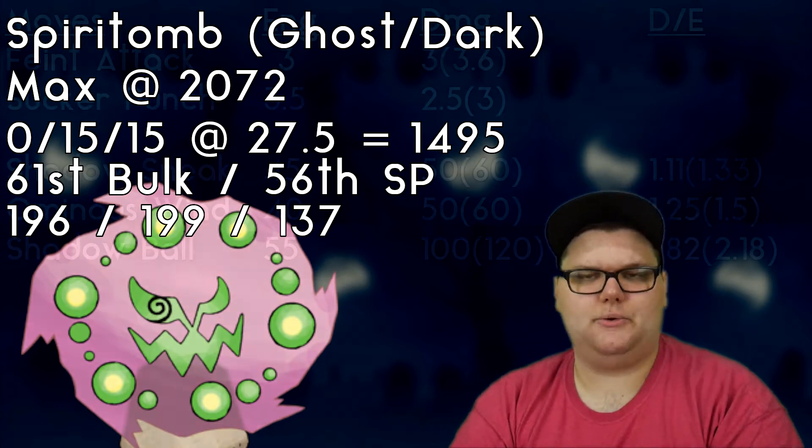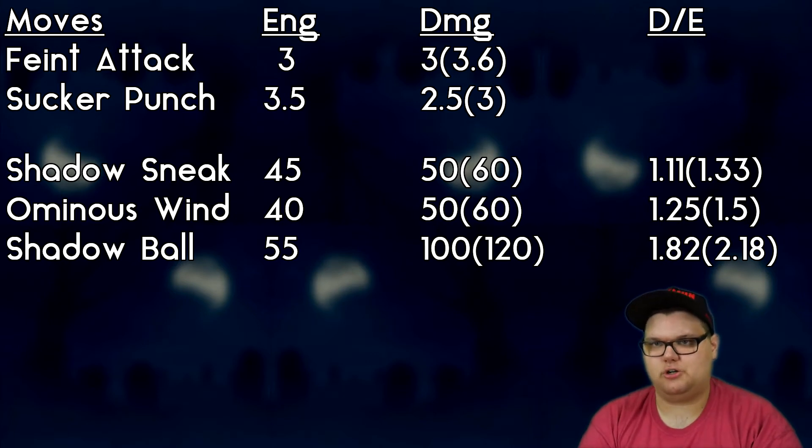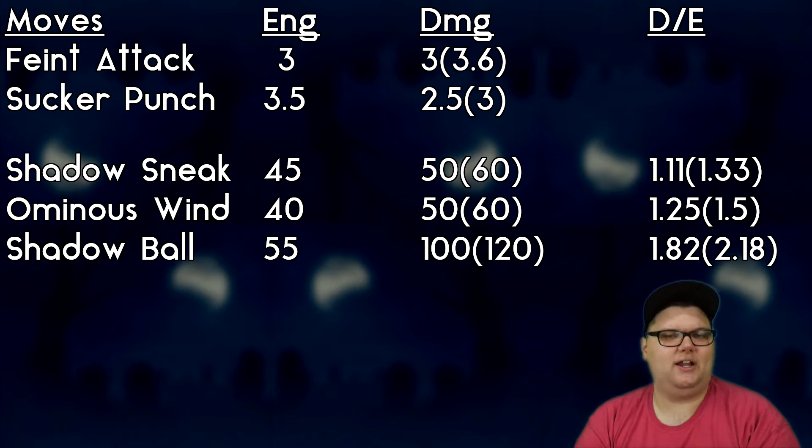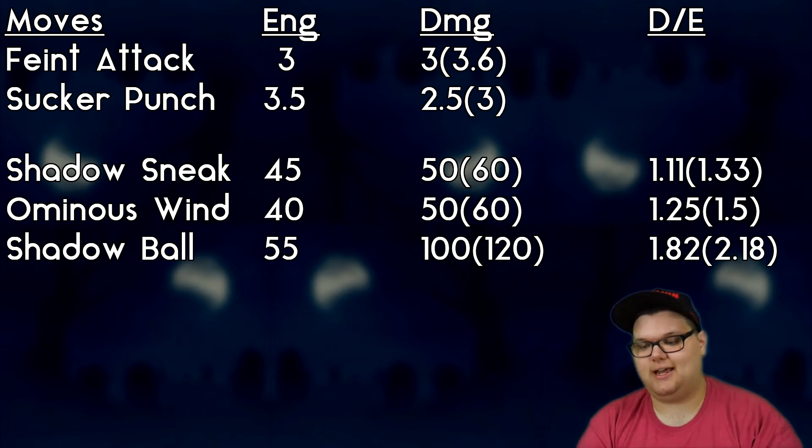When it comes to moves, Spiritomb has a weird setup — all Dark in the fast move slot, all Ghost in the charge move area. I'm not a huge fan of it, but we can pick these apart. In terms of fast moves, we do have Faint Attack and Sucker Punch.